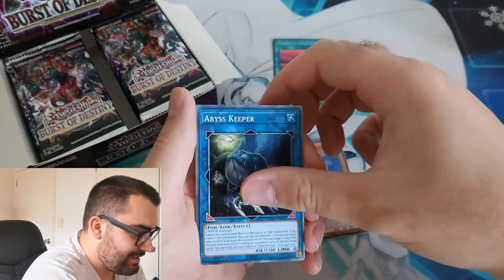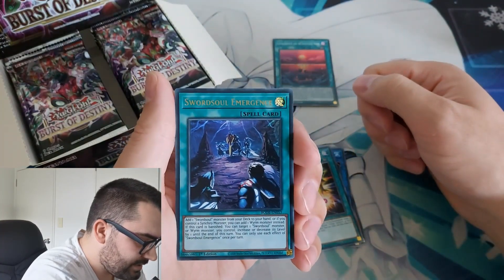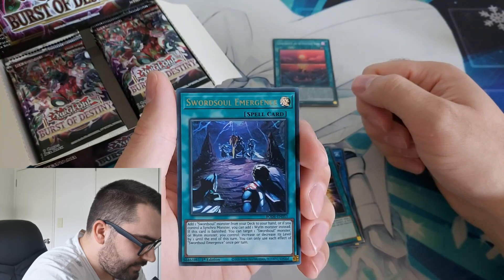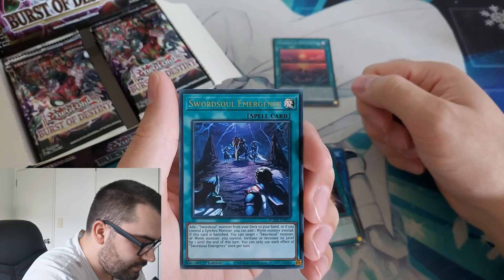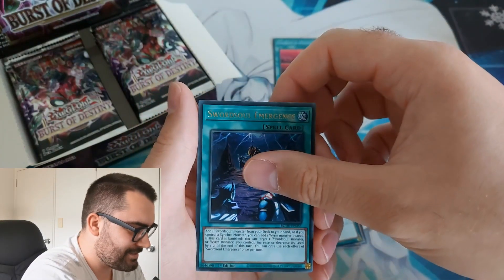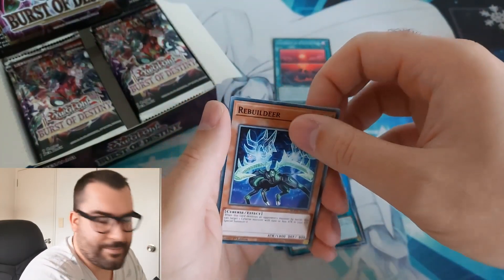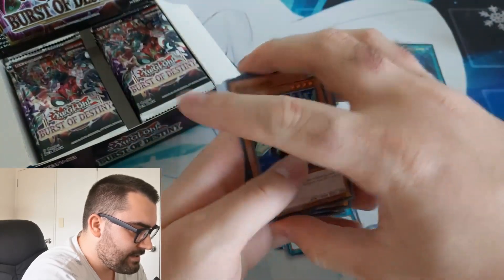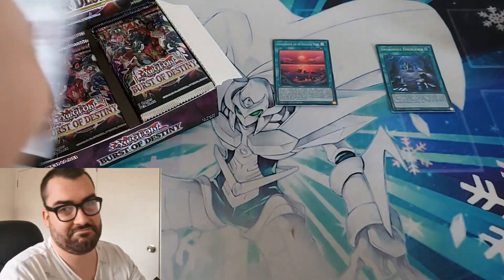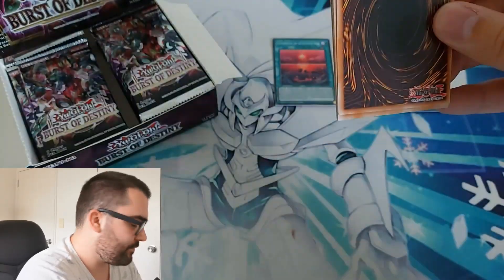Night Flight, Nyami, Abyss Keeper, and Sword Soul Emergence. If one Swords on Monster can search your hand, and if you control a Synchro Monster, you can add one Worm Monster instead. If this card is banished, you can target one Swords on Monster or Worm Monster you control and increase or decrease its level by one. I think this is a good card for Sword Soul — probably a good ultra to get. It's better than Machina stuff and probably B-Trooper Fusions, so probably one of the better ultras we've pulled so far.